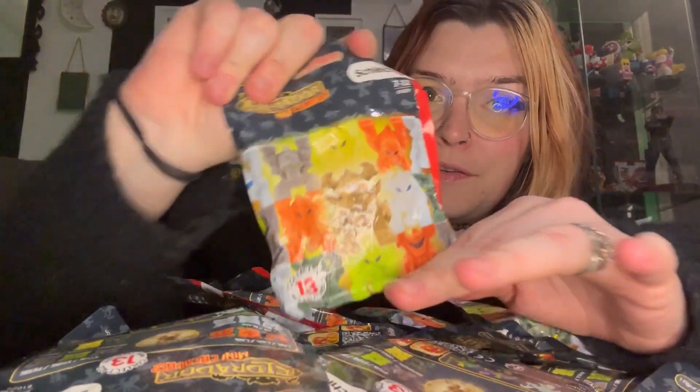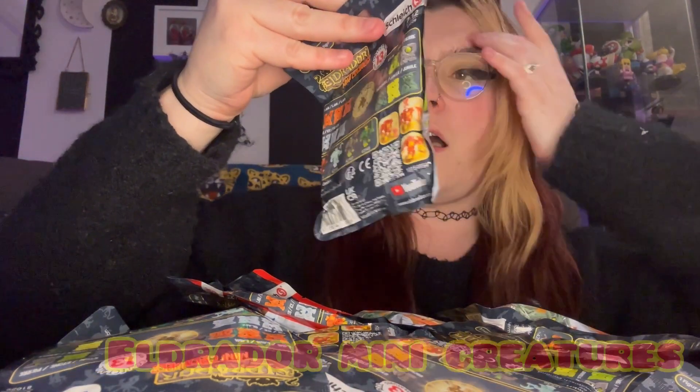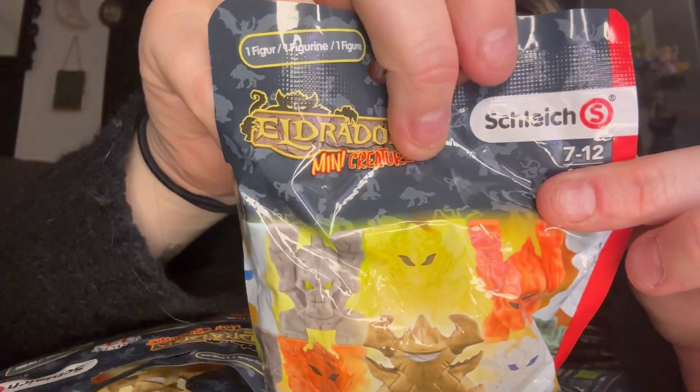Hi guys! Today we have kind of like an unboxing — a blind bag unboxing. We have these little figures here: they are El Dorado mini creatures. I can never say that name, but this is the first series they did. I know they did at least three series, and we have roughly 23 bags to open. You can see on the back there are some really fun ones.